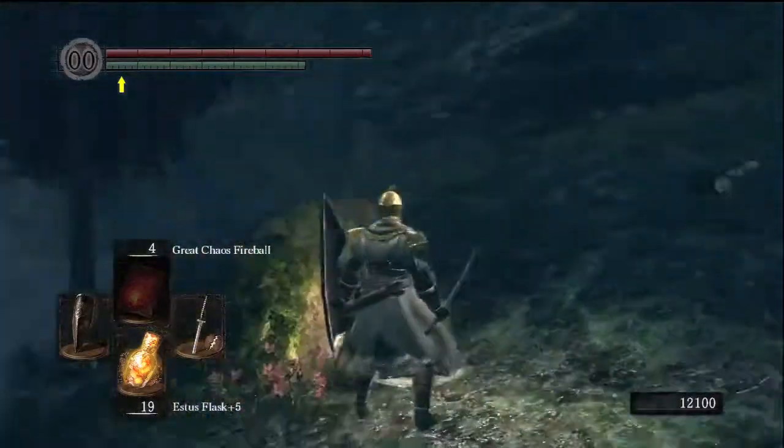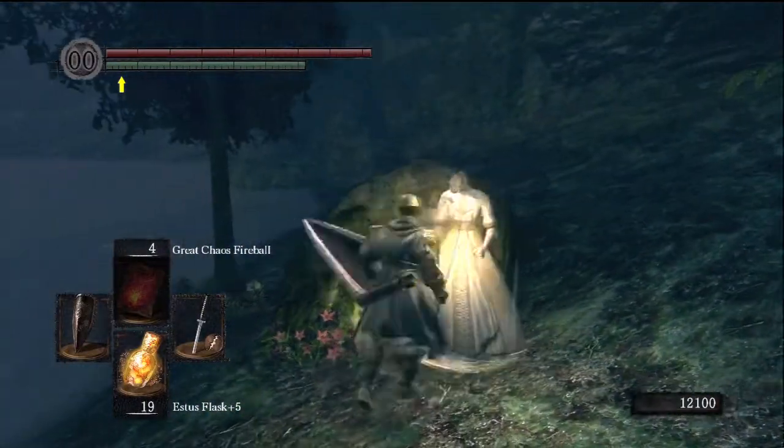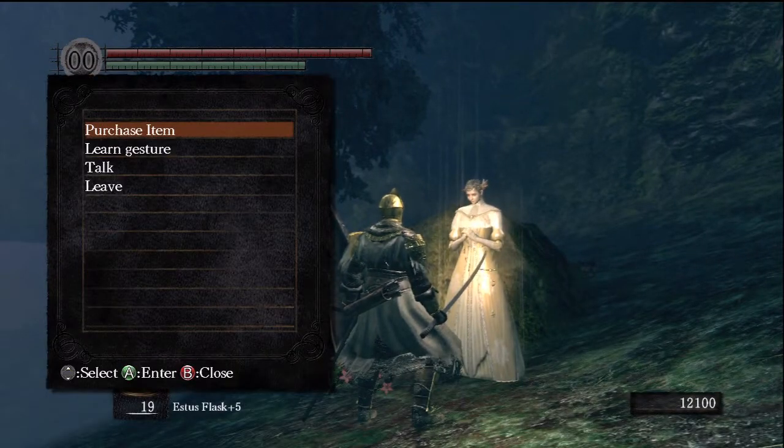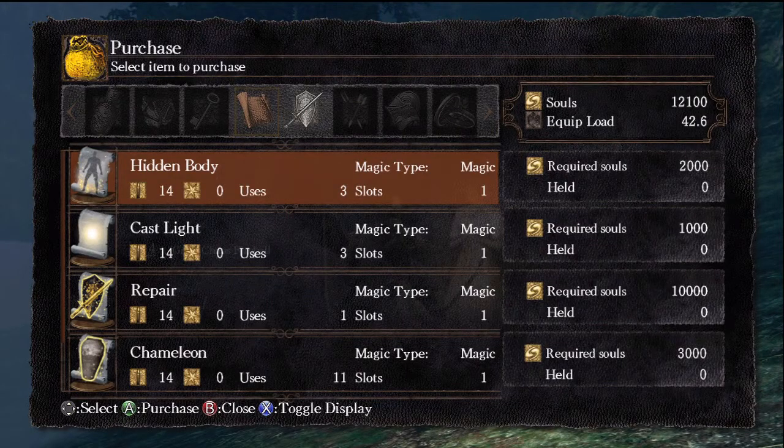There she is. You can summon her, but she's not a fighter. And now if you go back to where you killed the Golem, you can get the armour. There it is — Chameleon.